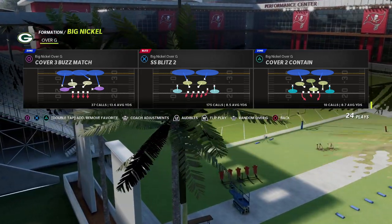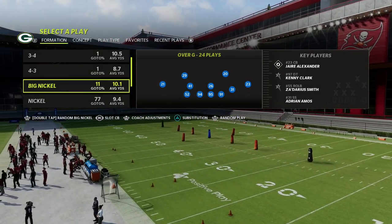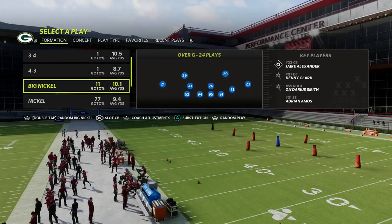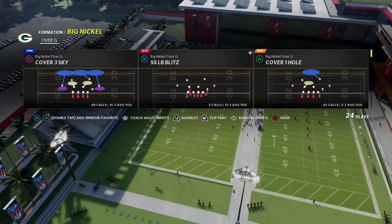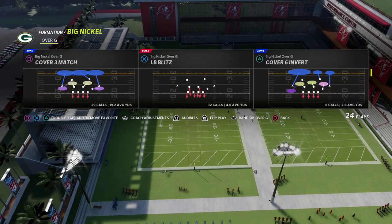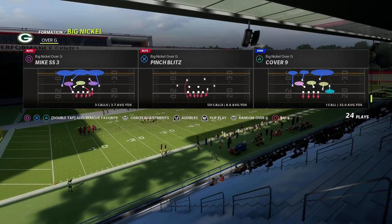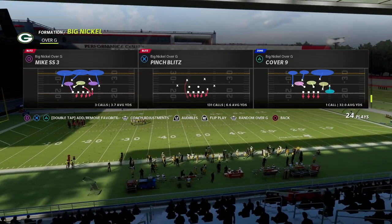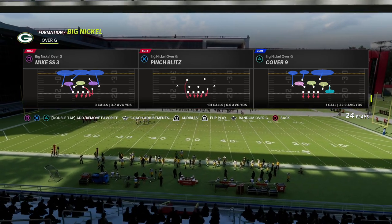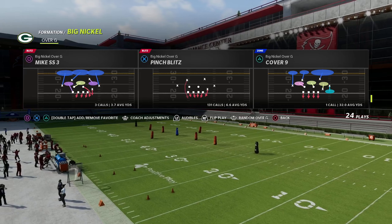I would recommend having the slot cornerback package on for the Big Nickel — you don't have to, but I use it when running match coverages. I'll typically leave the slot cornerback package on. That's just something you might want to do. If you want to learn everything about this defense, you can get the defensive guide — it's linked in the description.